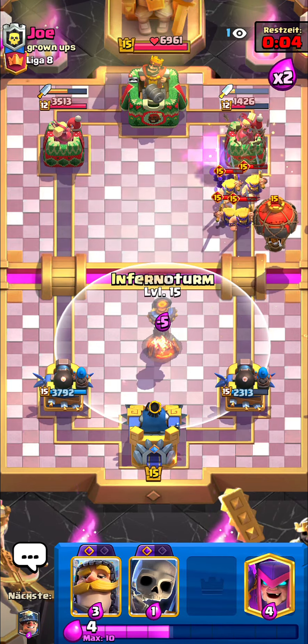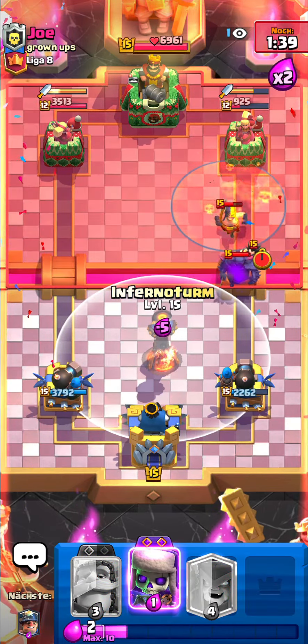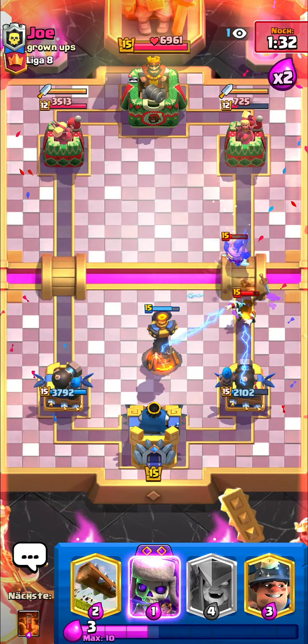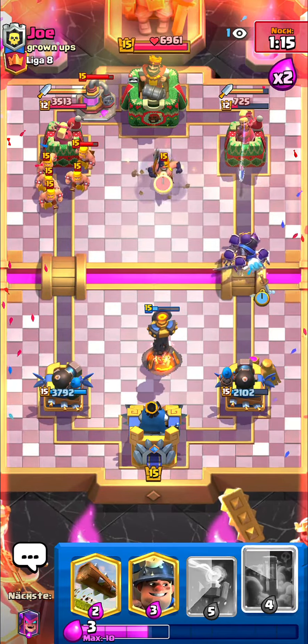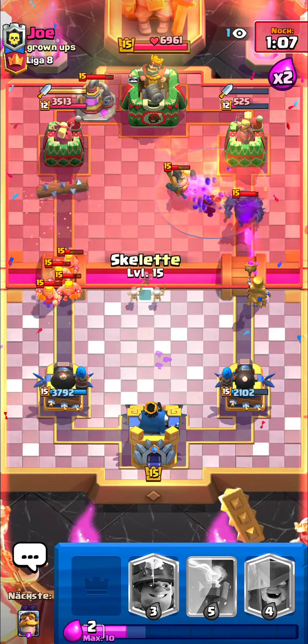He goes balloon, I play in front of the tower — pretty sure he'll freeze, so mother witch goes out now. Perfect. I kite the barbarians with skeletons. Going miner, then skeletons, then poison on the executioner. Knight — no freeze, that's perfect. Going miner on the elixir collector, mother witch; barbarians at his end means I go skeletons plus knight so he can't play pekka — he's forced to play executioner or something else. Logging the barbarians.